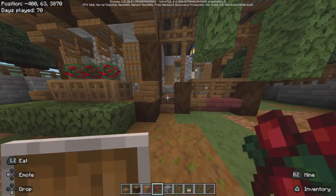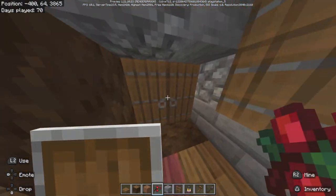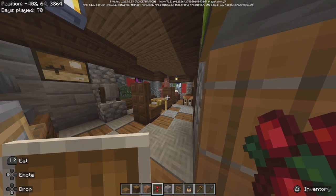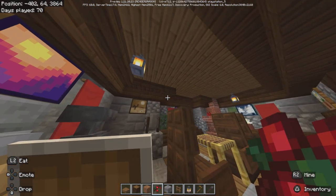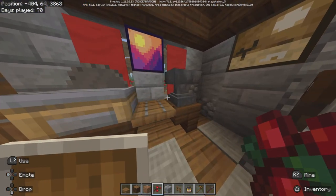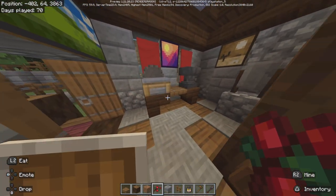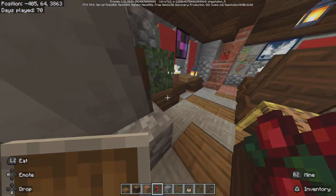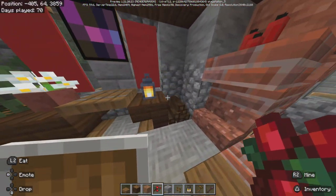Here's the front of the house. Go up the stairs, step inside through the double door — here's the interior. Dark oak crown molding, stone cutter, your anvil, a table, grinding stone, another table, and a lantern with a flower.